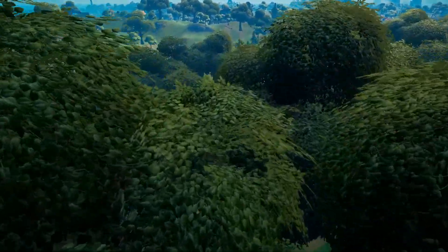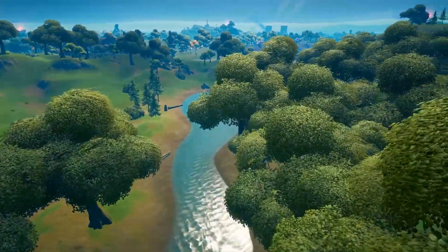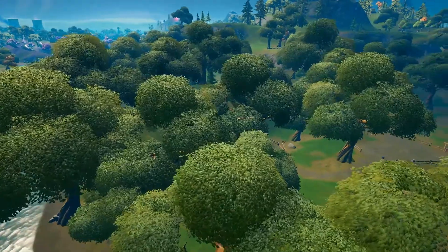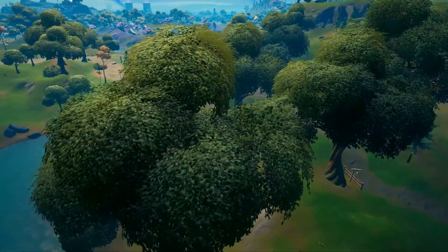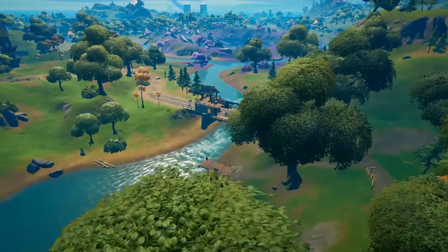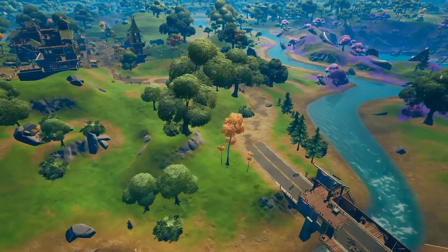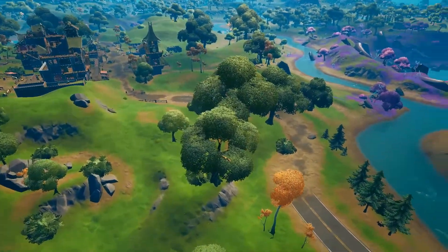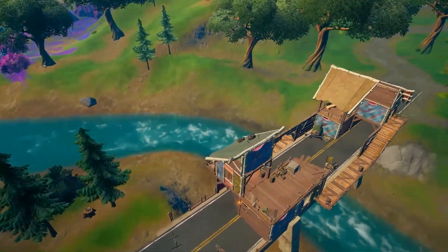How to find this — very easy, not a hard challenge to do. It's a legendary one, so it's not a supply drop, it's a dead drop. It's a phrase — what is a dead drop? A dead drop or dead letter box is a method of espionage tradecraft used to pass items or information between two individuals.